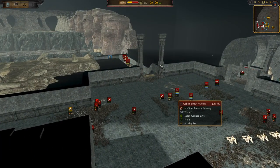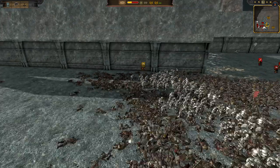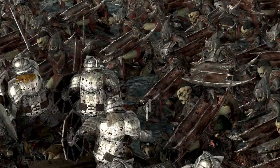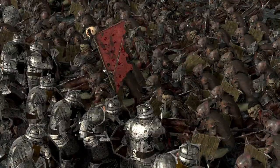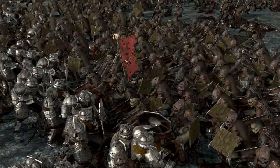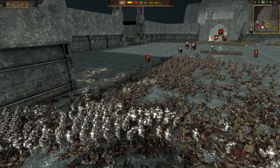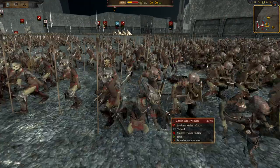Here we go — we've got pole arms now coming in, a good addition. Erebor Spear Warriors going in. We've got more Night Raiders — sorry, Night Raiders, not stalkers, that would be something entirely different. There's a mass route: four units of goblins routing all at the same time. Goblin Spear Warriors are going to come in and try to do some damage.